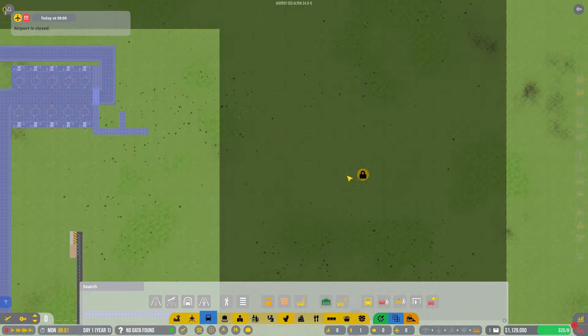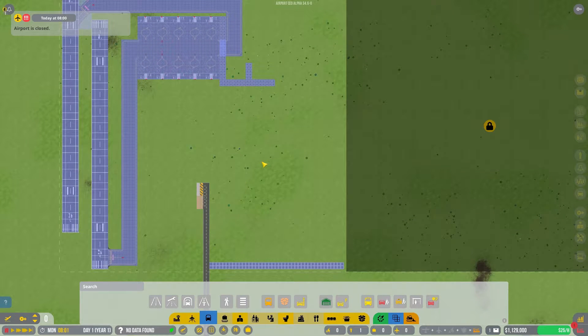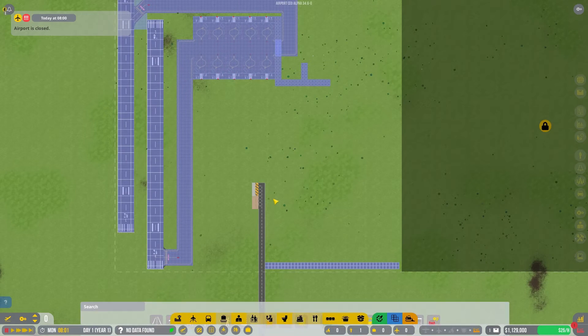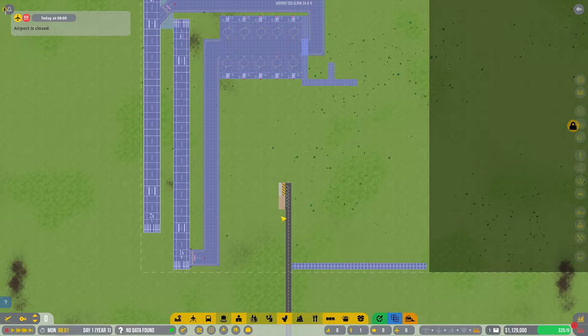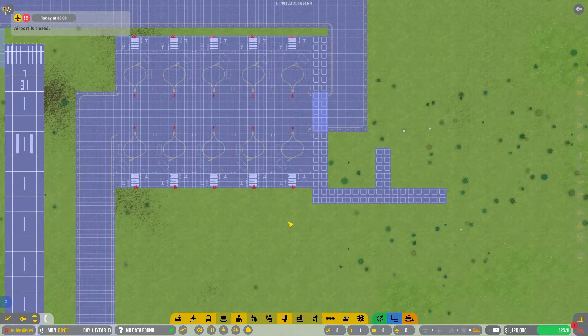The medium planes are things like a CRJ 900 or 700 — a plane that might take you from Chicago to Detroit, or Orlando to Atlanta. Very small twin-engine jets with about 70 to 90 people on board. That's roughly what the medium aircraft are going to be.